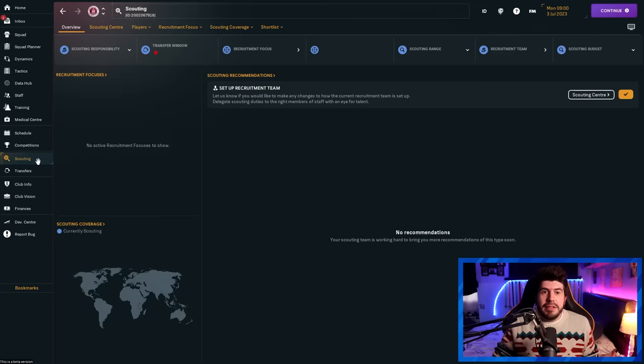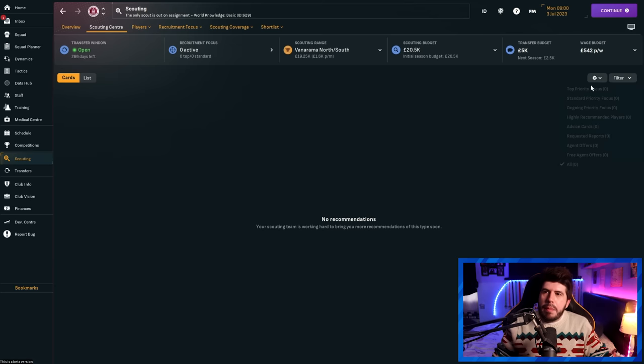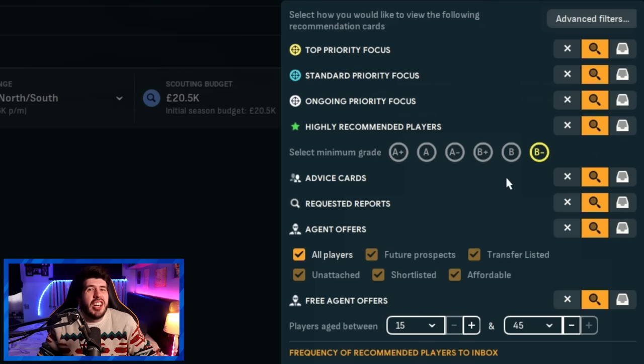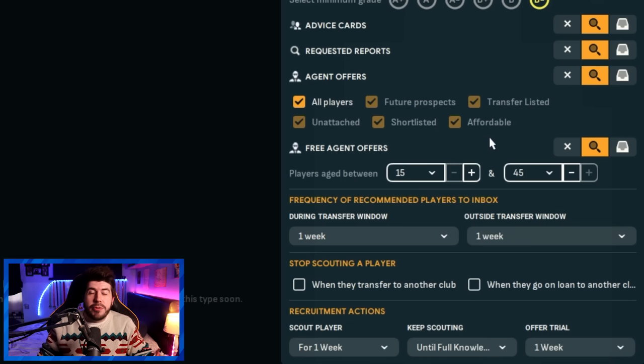First, make sure that you can receive the agent offers. Head over to the scouting centre and go straight to the actual scouting centre page. To avoid cluttering your inbox with individual emails about certain players, force everything you can straight into the scouting inbox. Make sure that in the early stages you have all the agent offer options ticked, including free agent offers — these will get you players that have clubs, and free agent offers will get you players that don't. You can toggle these to your heart's content.